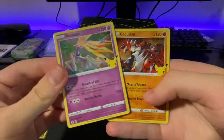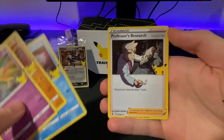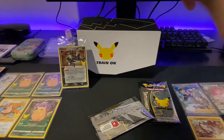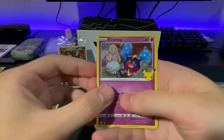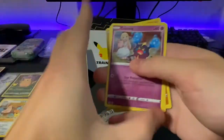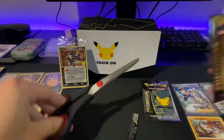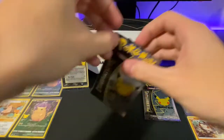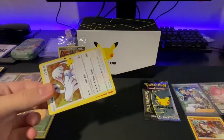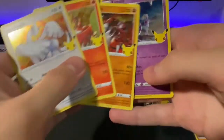Xerneas, Groudon, Palkia into Professor's Research. No hit there. Next pack — we got Cosmog, Kyogre, Groudon, Solgaleo. No hit again. Running out of packs, guys. Where's the Blastoise? We need something. Hopefully they didn't blow all of our luck already on all the Pikachu base sets. Lugia, Ho-Oh, Groudon, Lunala. Another no-hitter.